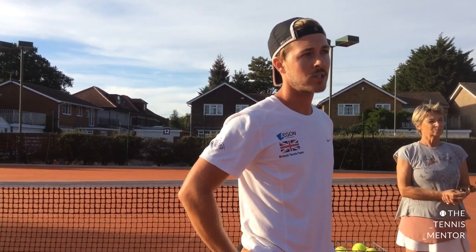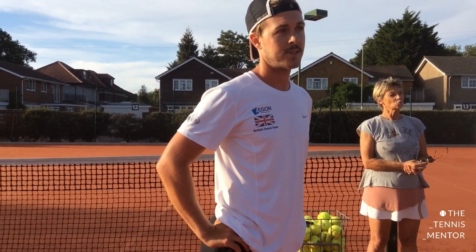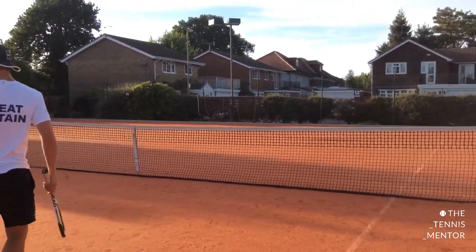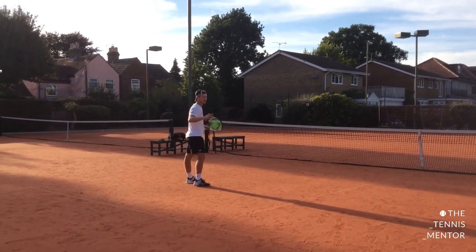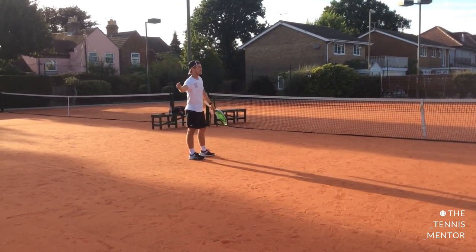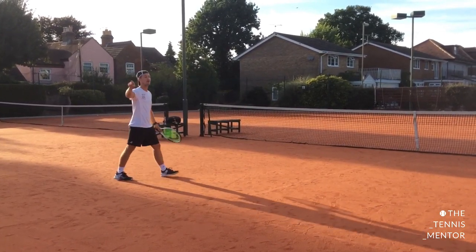If your partner is at the net and they lob over your partner's head, you go to that side and take the ball, while your partner goes across to cover the open space — shout 'switch' to make it clear. Once that shot's gone back, if you've hit it well, both players come in. If you've hit a really weak shot, the player who covered goes back. It all depends on the quality of that shot.